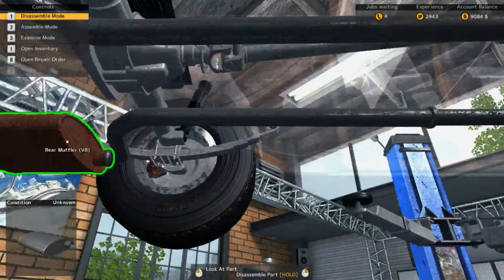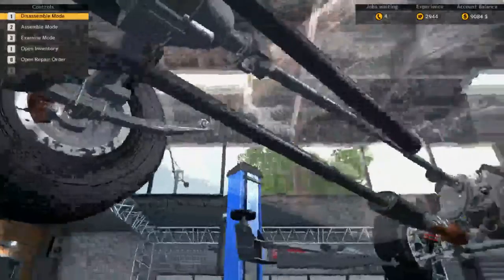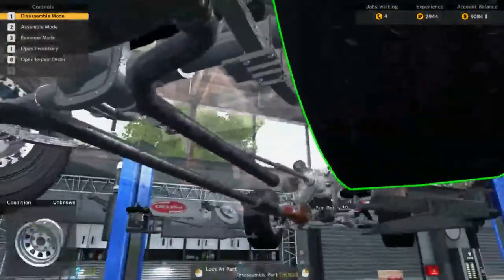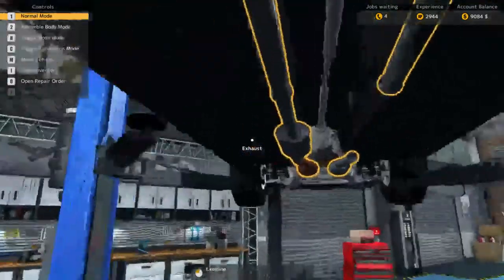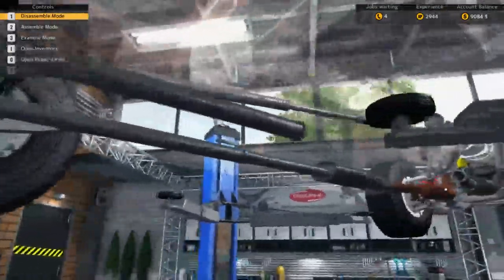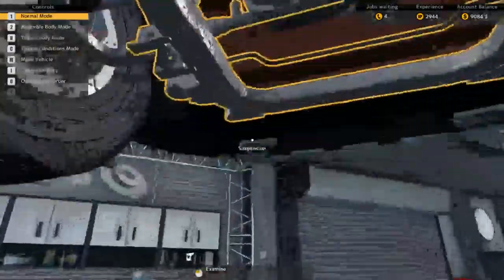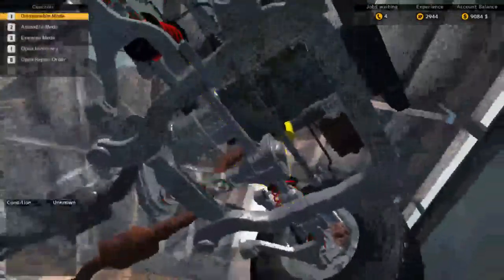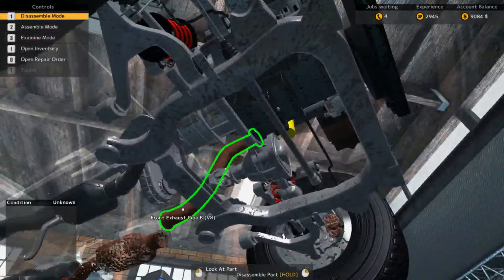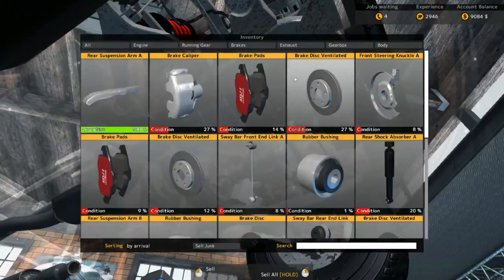Let's take the rear muffler off. Okay — this is maybe why the car is loud. Is that near the front? No, it's not. Let's go to this part. Here we go — catalytic converter, front exhaust pipe. Okay, that's interesting. Let's go into our inventory.